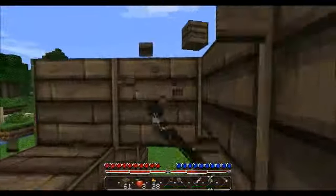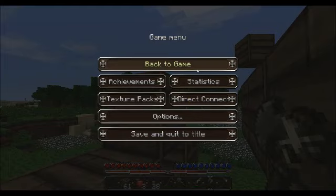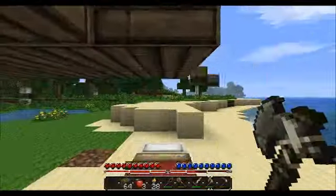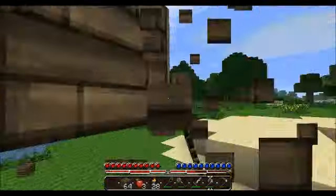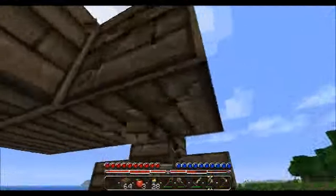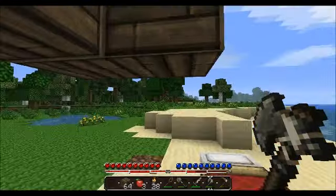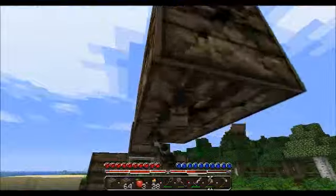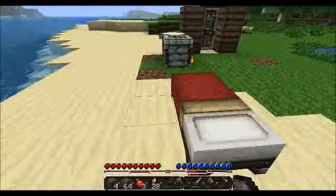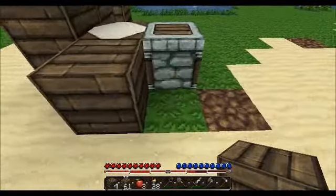I'm using DonkuCraft Light at the moment. If you guys want it, go on Planet Minecraft and search DonkuCraft. There'll be a download link in the description and info section. It comes as three things — you need to open the WinRAR file and open your texture pack folder. Once you've done that, copy and paste the contents from the downloaded file into the Minecraft texture pack folder.